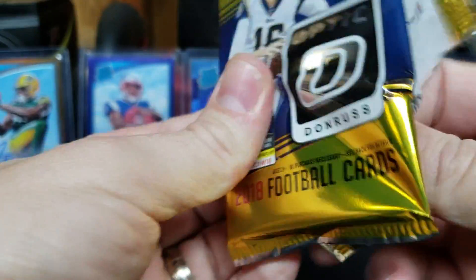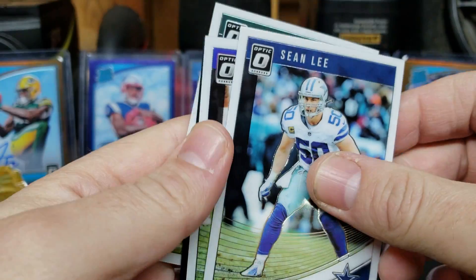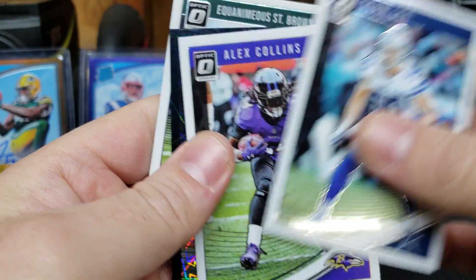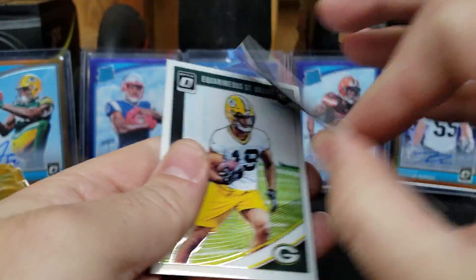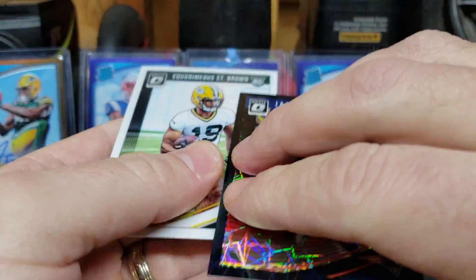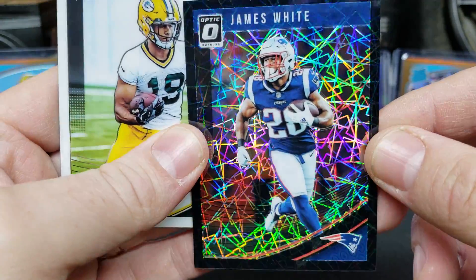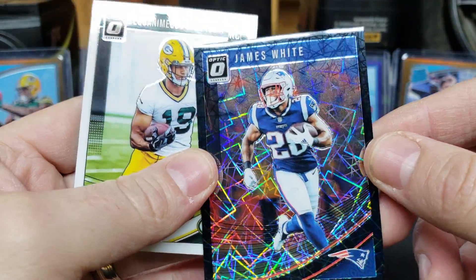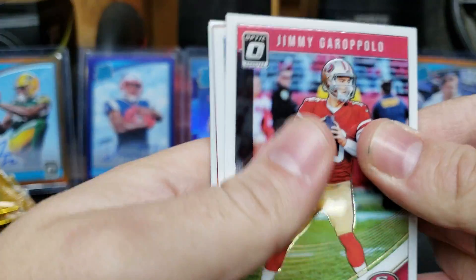Next pack, hoping for some nice colors. Hey, there's my black Velocity — should be out of 25. Sean Lee, Alex Collins, James White for the Patriots, and Amon-Ra St. Brown: 2 of 25 on the black Velocity. Man, do those look cool — awesome cards. I'm really happy with those Velocity designs this year. Glad they put them in the hobby with some numbering on some of them.